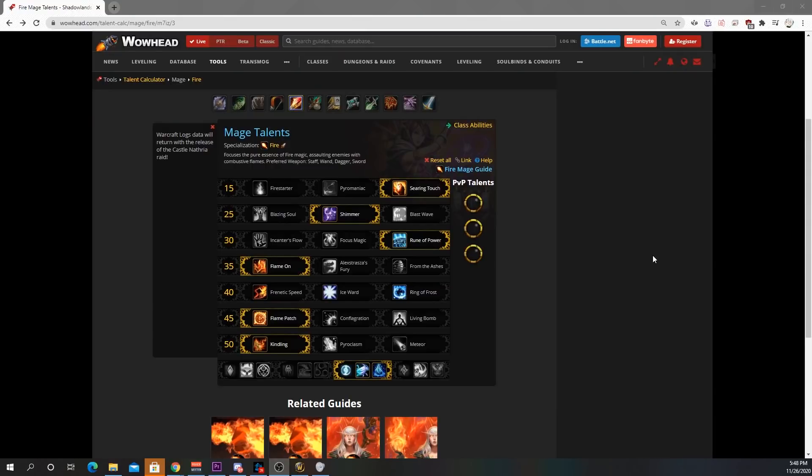For talents in Mythic Plus, you're pretty much going to be using these talents all the time with no debate, and I'll explain why for each talent. Searing Touch is by far the best talent, as there's going to be many scenarios where you will find a mob below 30% HP. Using this talent to its fullest potential gives you the most crits, the most Flamestrikes, and the most Pyroblasts.